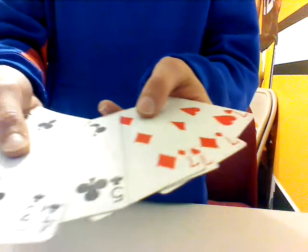So what I have here is 7, 5, 4, 3, 2. No gimmicks, I promise you guys. I don't play with gimmicks because I don't want to ruin any of my cards. So what I'm going to do, I'm going to square these up. I'm going to take the red cards and put them down in this pile.